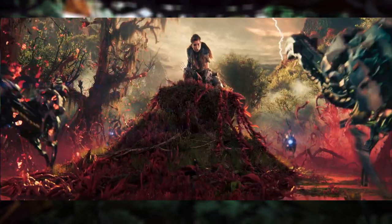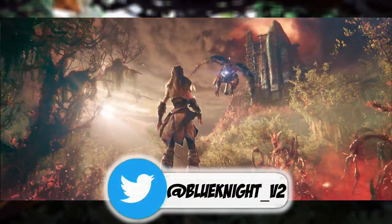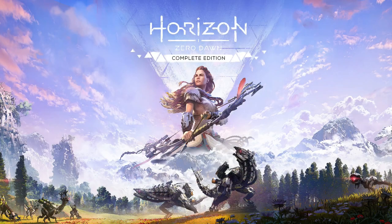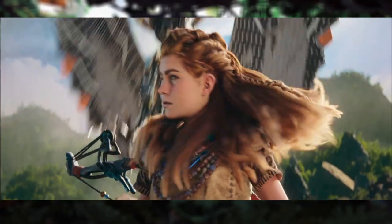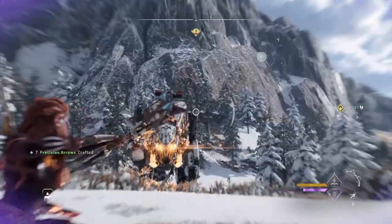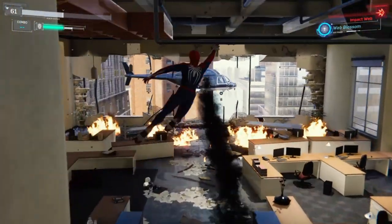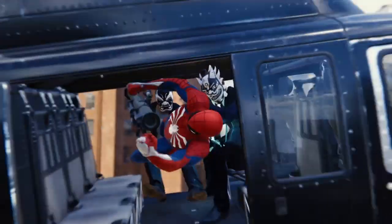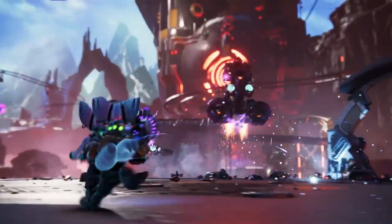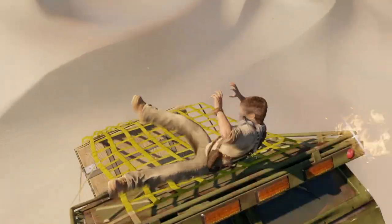I know this channel is typically known for platformer series, but in the case of Horizon Forbidden West — the sequel to the 2017 open-world hit Horizon Zero Dawn — I'm willing to make an exception. A post-apocalyptic Earth overrun with giant robotic animals that you can hunt with various weapons, including their own, fits right in with PlayStation's extensive library of IPs ranging from sci-fi shooters like Ratchet and Clank to more cinematic adventures like Uncharted.